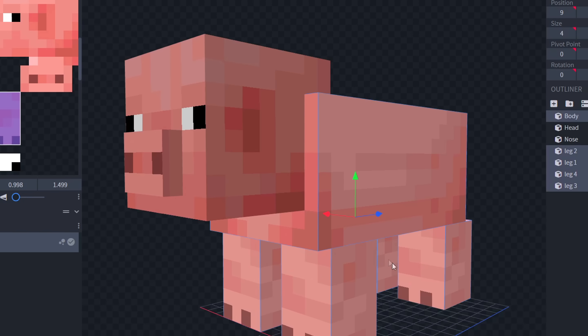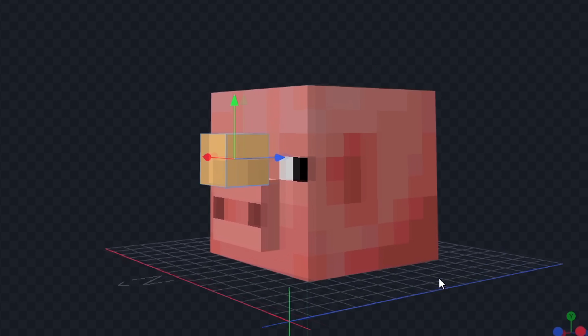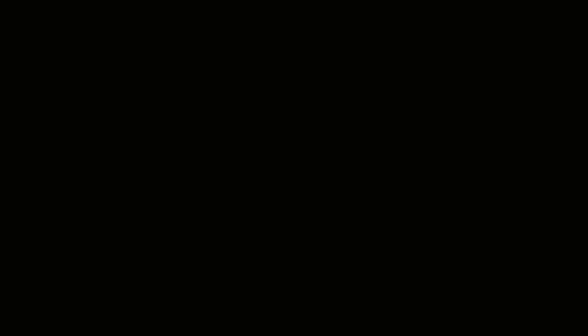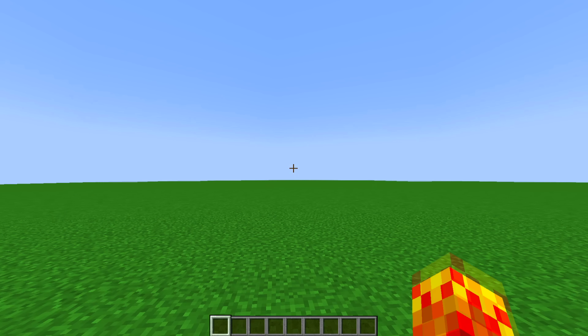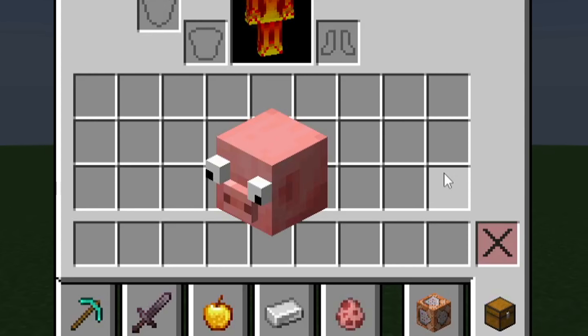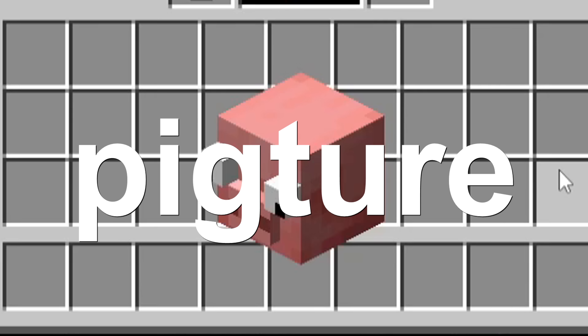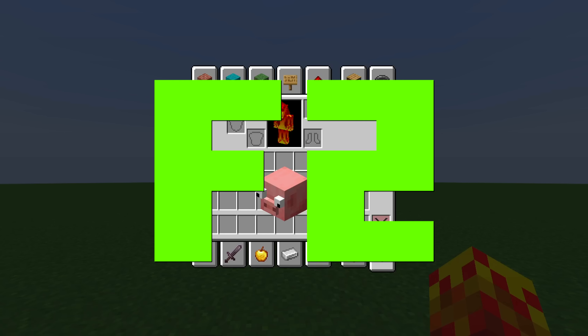So here is my grass block. And then we just do this, make this, and then it's done. Which is why I have Minecraft open — because we've got to blow up the thing to make it really big, so we can save it as a high resolution picture. Look, he's so big. So screenshot — done.